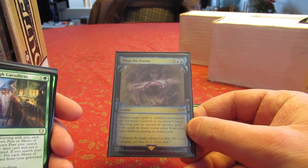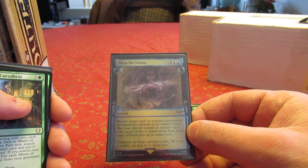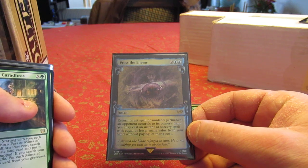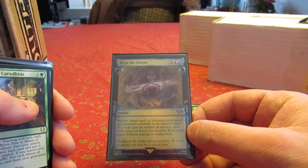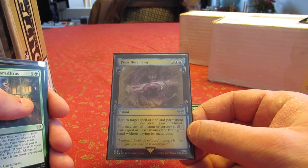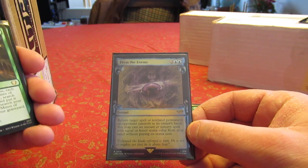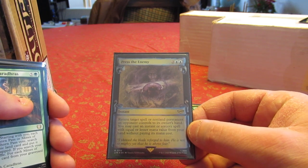The other thing I wanted in the deck is more counterspells. Press the Enemy isn't a counterspell per se — it's basically Venser, Shaper Savant with an extra ability. I lose the two-two body that Venser represents, but I get to cast an instant or sorcery spell with equal or lesser mana cost from my hand for free.